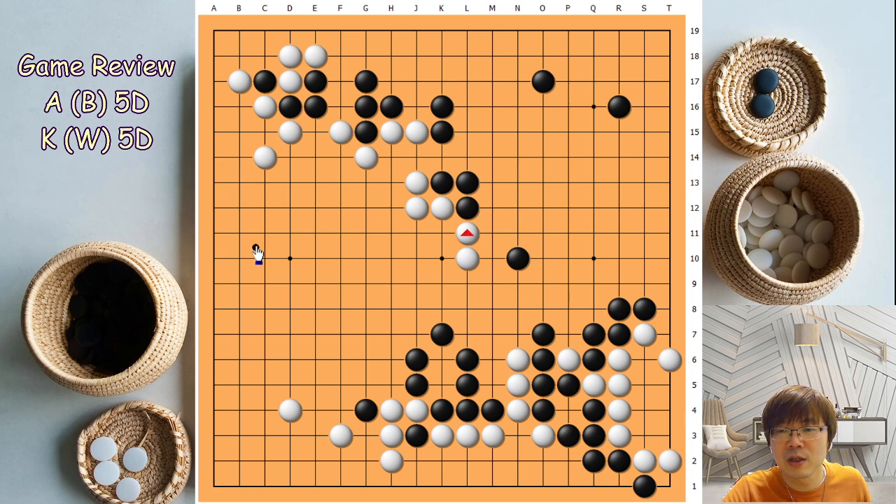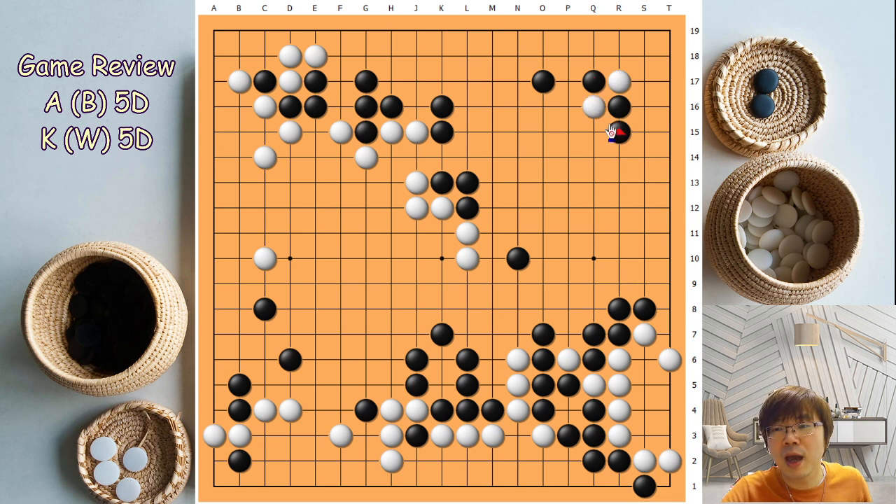When white plays here, the potential is getting better. But now black can catch up the same thing — split here. The size is not so big enough; it's different from black's territory. That's why black was winning. White started to make the aji. Making aji was no problem — just the method and timing. Those things were not okay. That's why the right-hand side was too big.